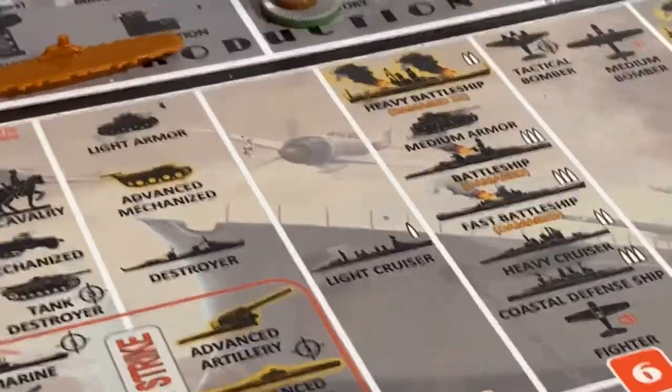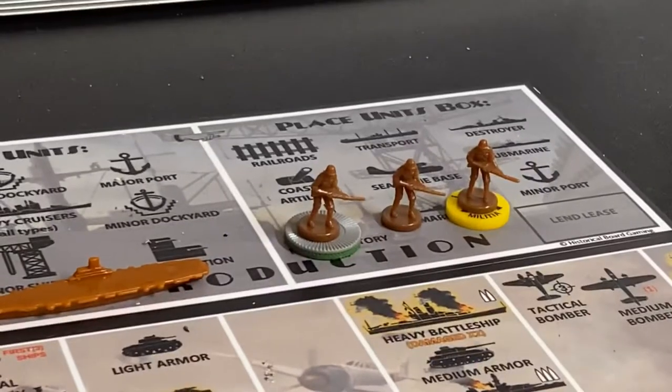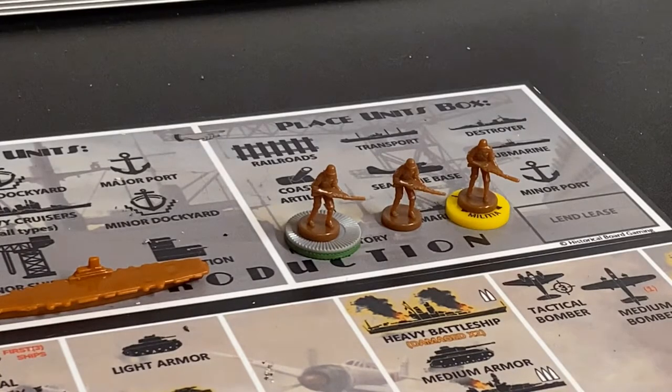I went ahead and did his build because nothing he could develop was going to affect it. He started with 21 lira. He has bought 5 infantry for 15, a colonial infantry for 4, and a militia for 2.